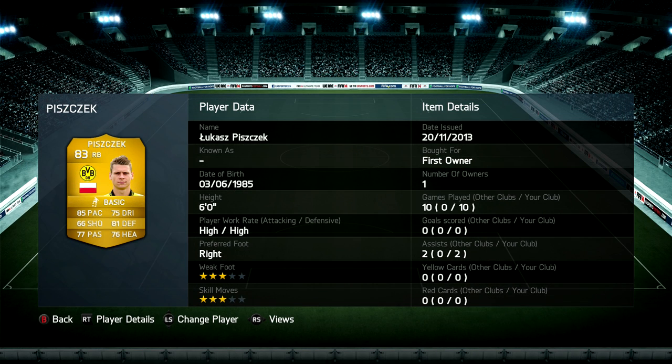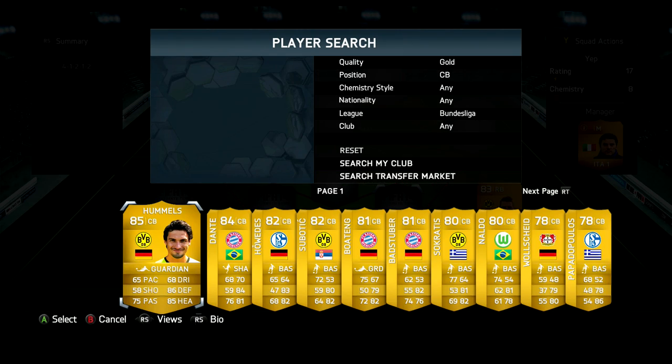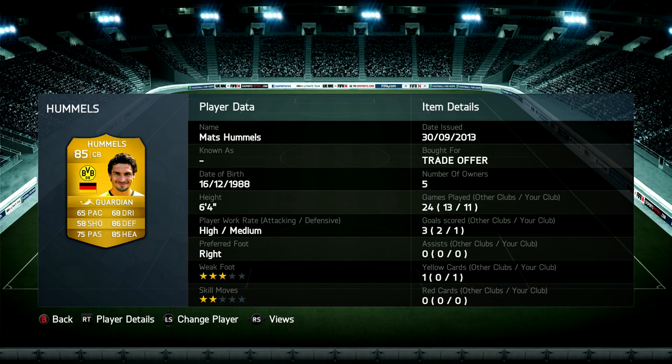At right back today we are going to be using Piešček - 85 pace, 81 defending, and really solid stats across the board. High/high work rates, he pushes up and acts like a winger, and did a very very good job. He's a strong dude as well, which is great.